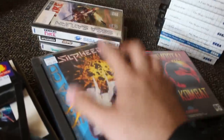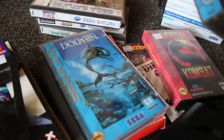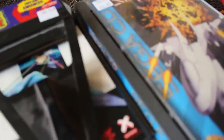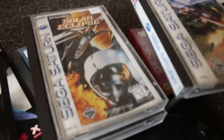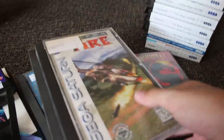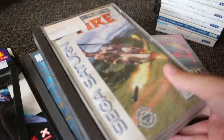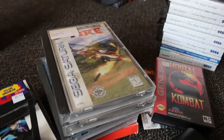I also got more Sega CD games: Silpheed — played other versions of it but not the Sega CD version — and Ecco the Dolphin, which is fun on the Genesis. Then some more Sega Saturn games: Blackfire (cheap enough, I just picked it up), Solar Eclipse (that game looked cool), and Bug 2. I heard good things about the Bug series; he didn't have the first one but had the second, so it worked out pretty well.